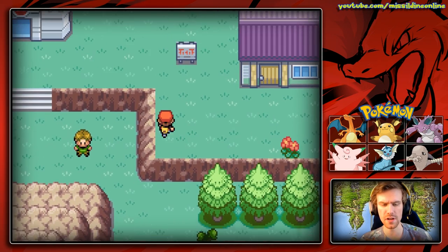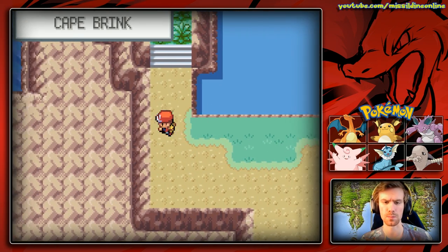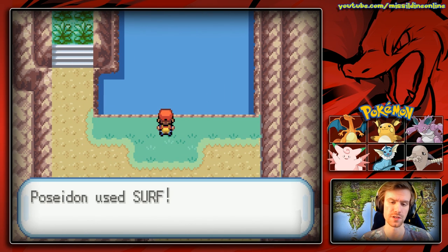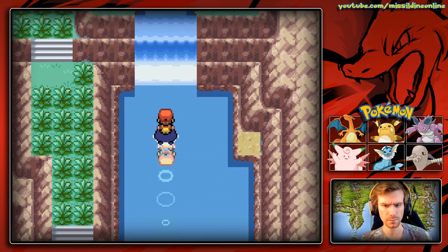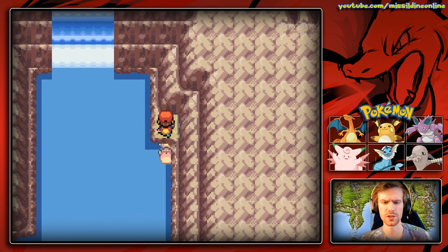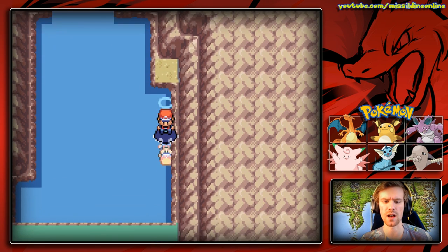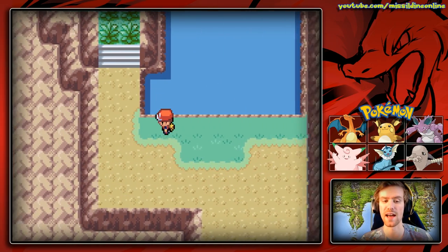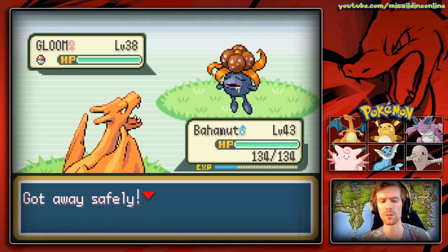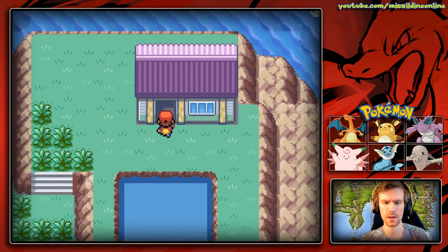We actually didn't need Bahamut there. I'm going to get a Pokemon that has cut in our party. We can come up here and see that this is Cape Brink — this is what I wanted to show you. We'll go ahead and use surf. We can't actually get up there yet — we need a different HM that we don't have access to just yet. Oh, a Gloom — we've seen Gloom before, no worries.